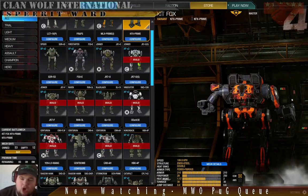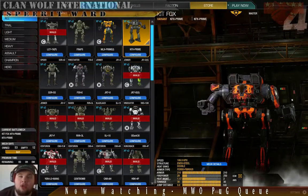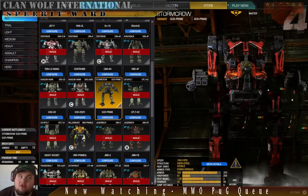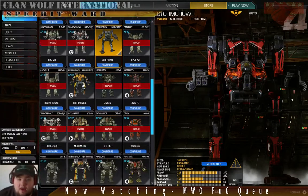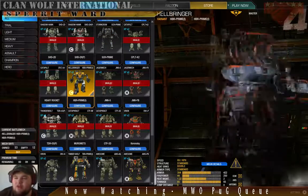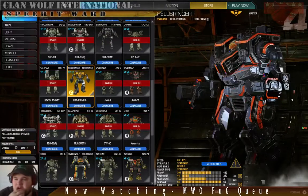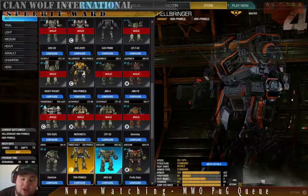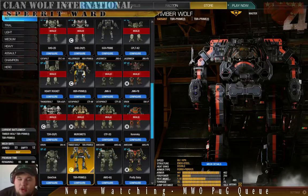I'm picking mechs that are commonly owned: the Kitfox, one of the most commonly owned lights; the Stormcrow, probably the most commonly owned medium; the Hellbringer, which is a new love — though it's wave two and not available for C-bills yet. So if you don't have it, don't mind that, because I'm also going to cover the Timberwolf, which just about everybody owns. So I'm going to go through those four mechs.